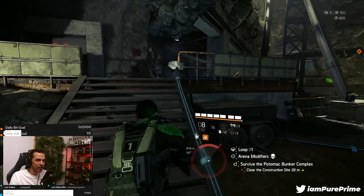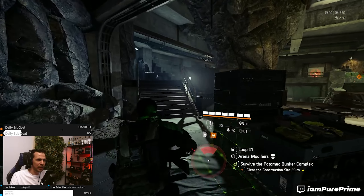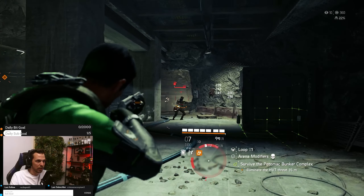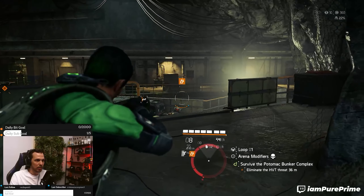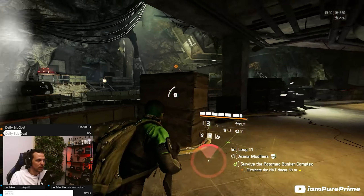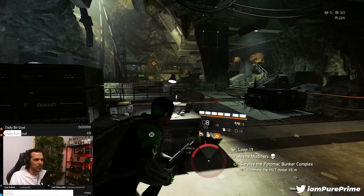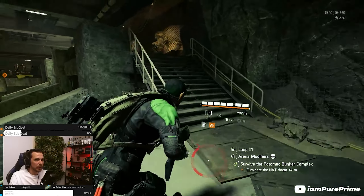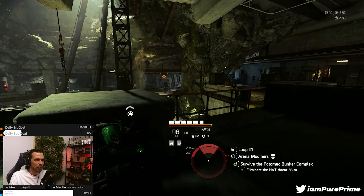When you walk up to a door you'll always see three different colors — double red and one blue, for example — and that means those are the colors you'll get at the end of beating that area. So if you beat an area with two offensive and one defensive talent showing, you'll have a choice of two offensive and one defensive. Make sure to keep an eye on the talent colors on the door so you can stack your build however you like.